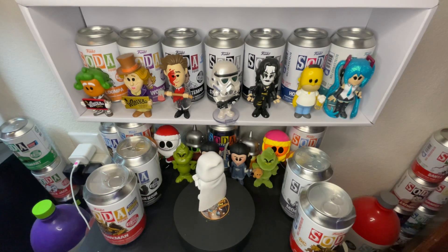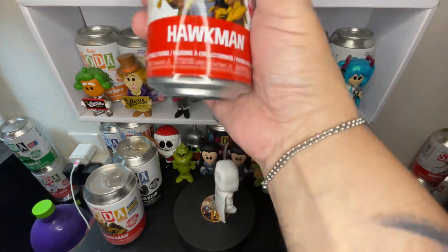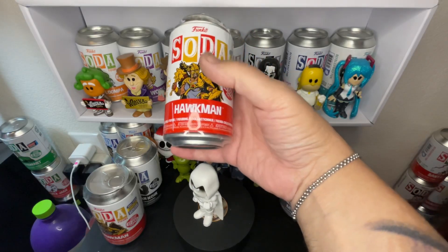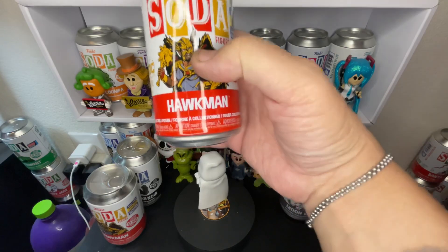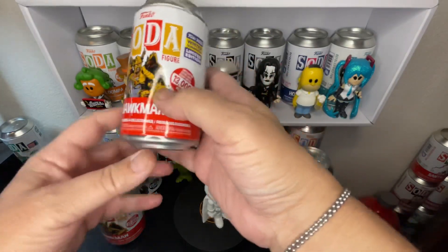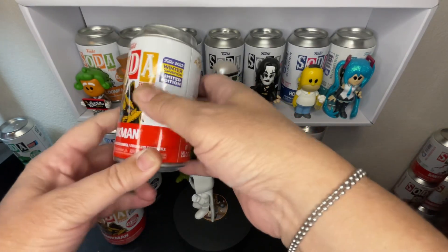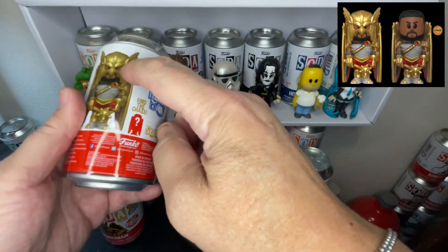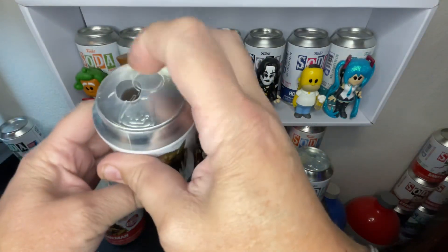All right, let's test out this Hawk Man. We got the new Hawk Man, and just in case you guys might be confused — this Hawk Man is from the Black Adam movie. The original one is from the comic book version. So here we go with the winter convention Hawk Man, and we're looking for the no helmet variant. Let's see if we can pull that.